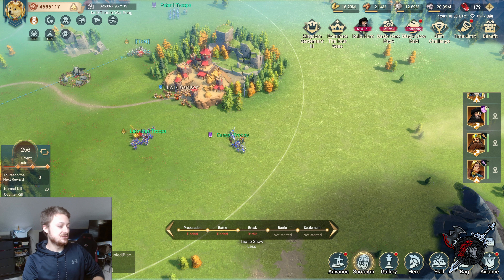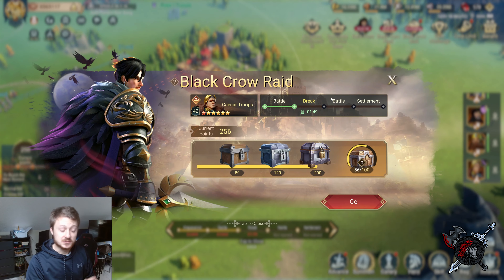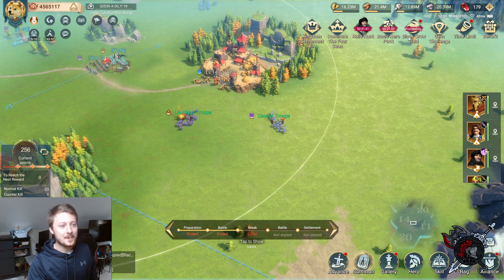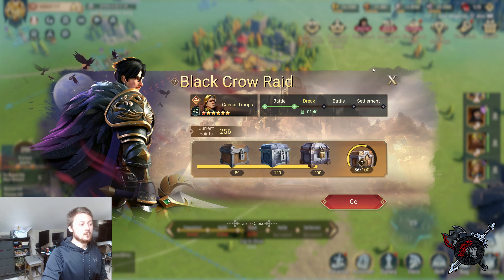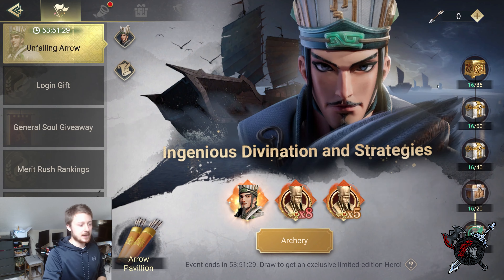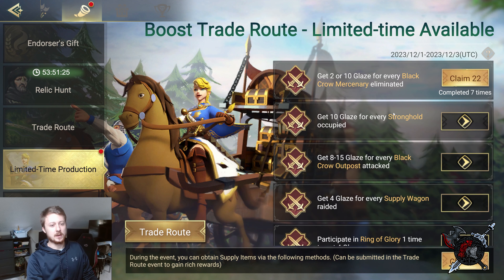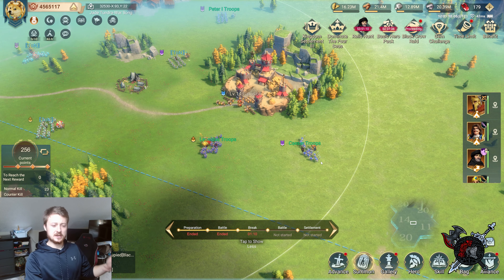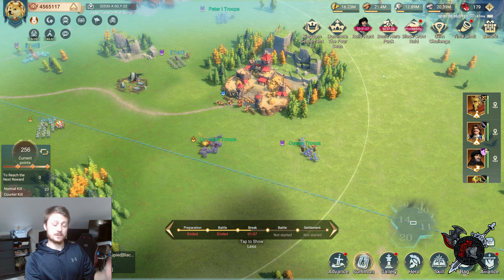We just finished up the first run. I did all the troops with Caesar - I actually hit one on the United by accident - but we ended up with 256 points using only one person for that entire eight minutes. Going over to the trade event, we completed it seven times. Going into the next run we're going to use all three troops: Leonidas, Caesar, and Richard.